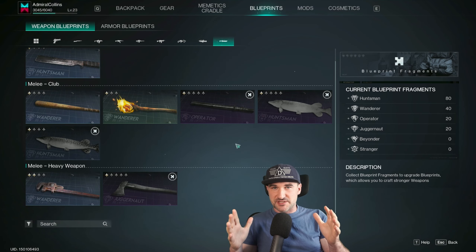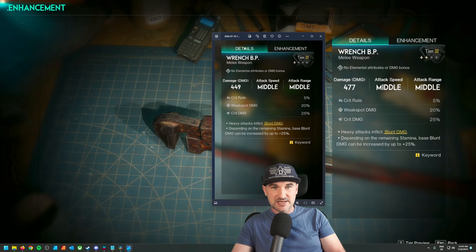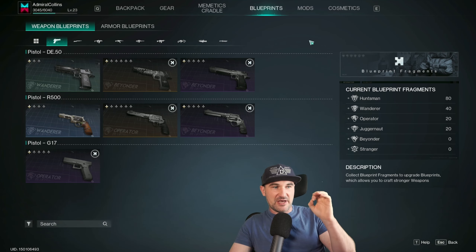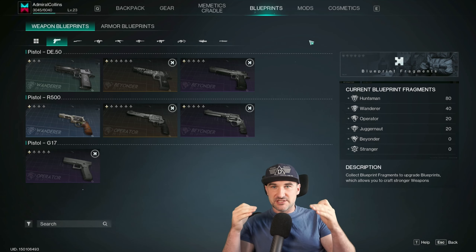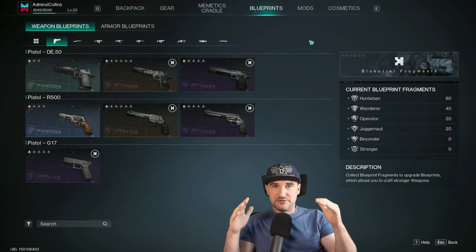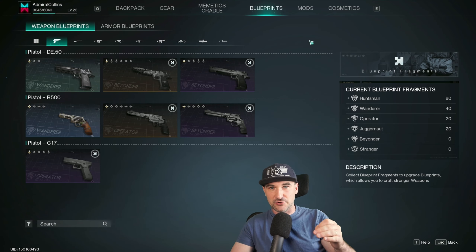But why would you need to upgrade your blueprints? Because you can make your weapons better. Taking this wrench for example — this wrench started with damage 449, and now after one upgrade we're at 477. The rarity of a blueprint allows more upgrades and therefore more powerful gear. And on top of that, if you have it at a higher tier, it will also give more calibration options and make the weapon even better. The tier of a weapon decides how many calibration steps you will get, but the rarity of a blueprint decides how often you can upgrade that blueprint and make that weapon better from the start.